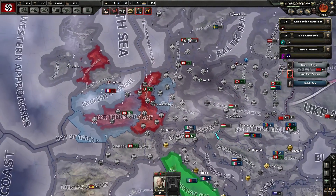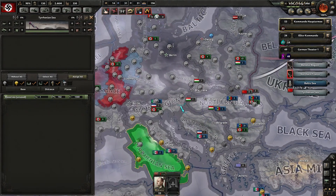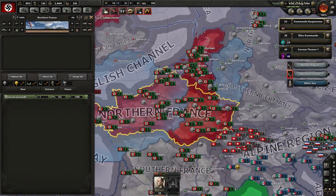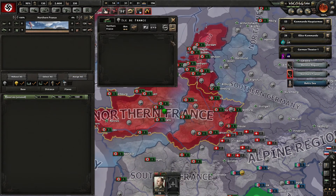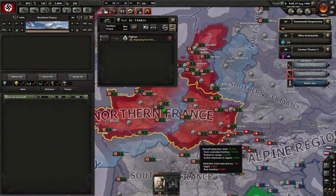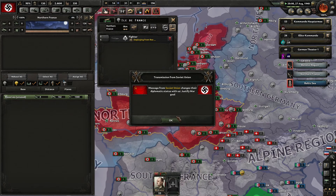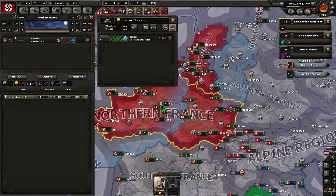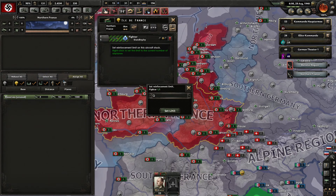I want first and foremost to control northern France — we have some Italian fighters here. So let's make one fighter wing. The Soviet Union is justifying a war goal on us — are you kidding me?